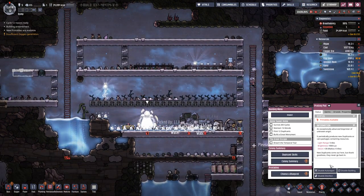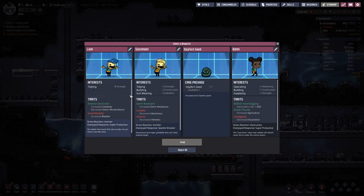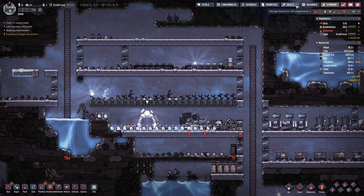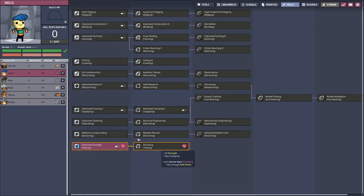New printables available: tidying, tidying building, suit wearing, operating building, supplying. What are the negative traits? Small bladder — not really an issue. Luditude, decreased machinery, decreased athletics — that's no good. Undigging: decreased excavation — that's also no good because duplicants have a tendency to get into situations where they need to be dug out. So let's go with Liam here.